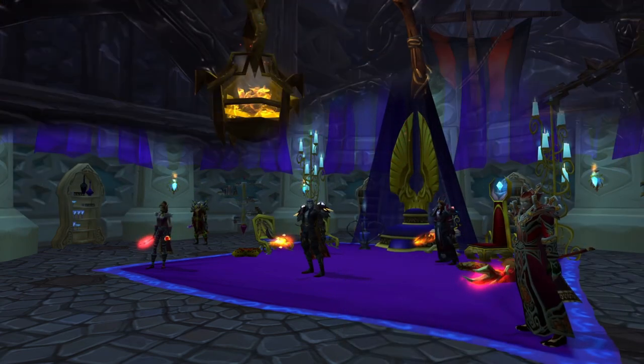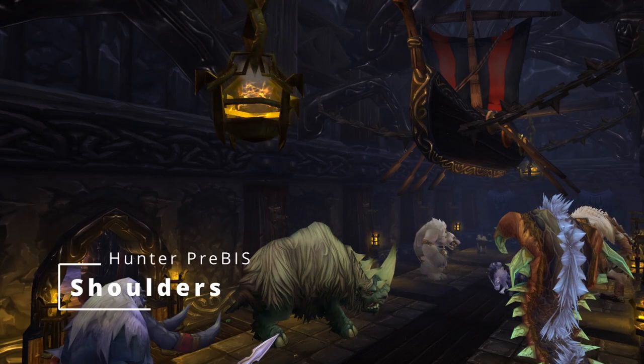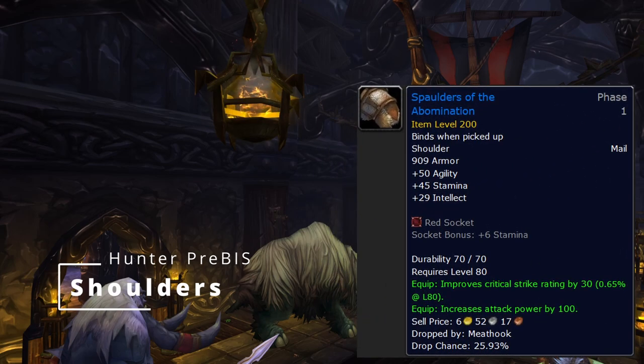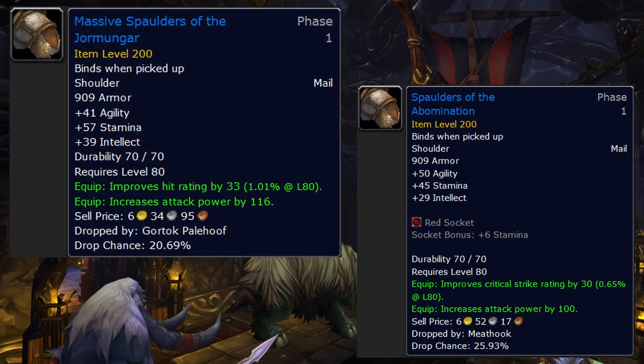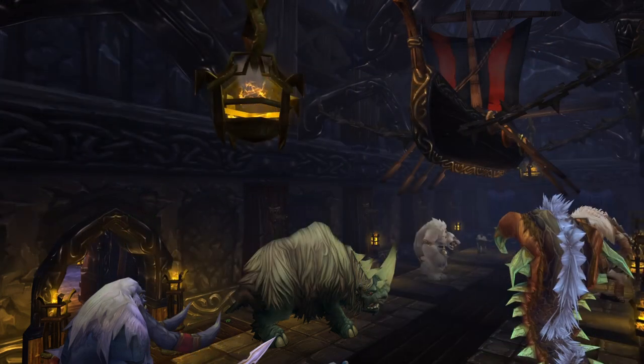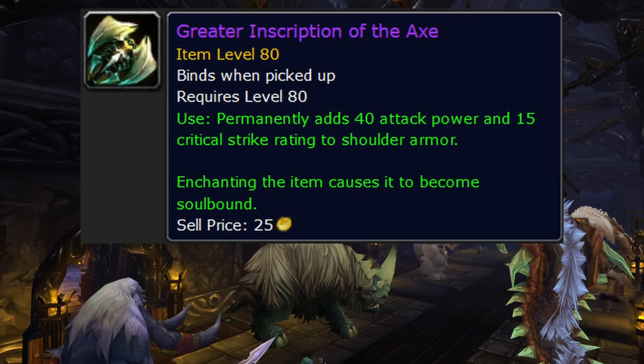Shoulders: Spaulders of the Abomination from Meathook in Stratholme heroic, and Massive Spaulders of the Yormungar from Gortok Palehoof in Utgard Pinnacle heroic. It doesn't really matter — if your gear has brought you to where you need hit, Yormungar are better. Or you can take Spaulders and gem hit; it doesn't actually matter either way. Both can be pre-raid BiS. Our shoulder enchant is from Sons of Hodir exalted.